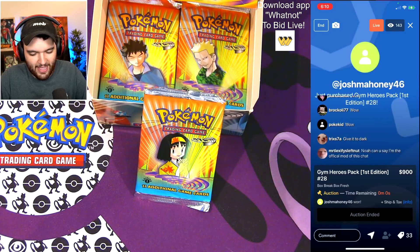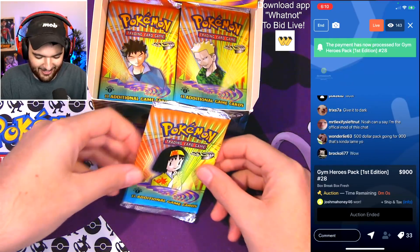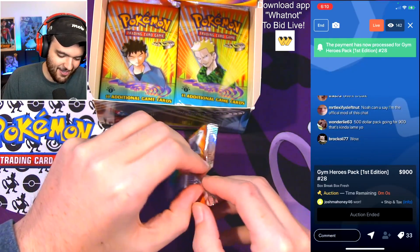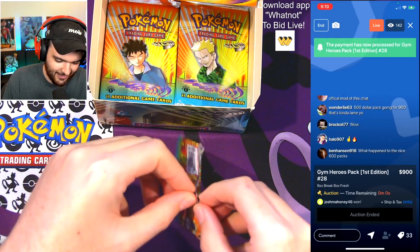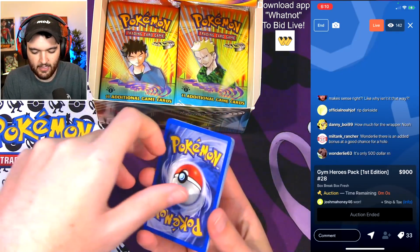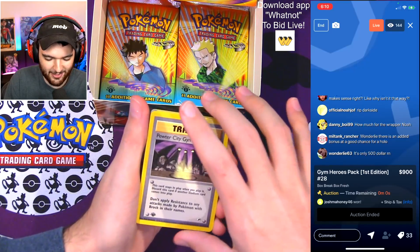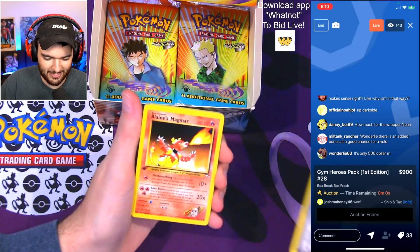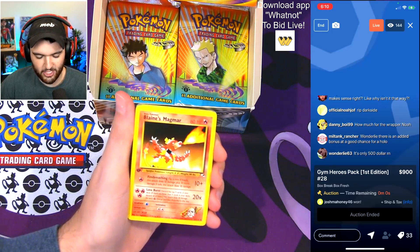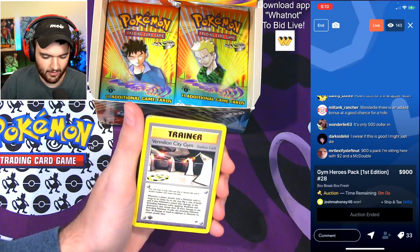Josh Mahoney snipes out Dark Side — feels bad, Dark Side, sorry dude. You got sniped. No snipers in these parts. Let's go. Blaine's Magmar — Josh, thank you for having your payment method good to go. Vermilion City Gym stadium card, Psychic Energy.